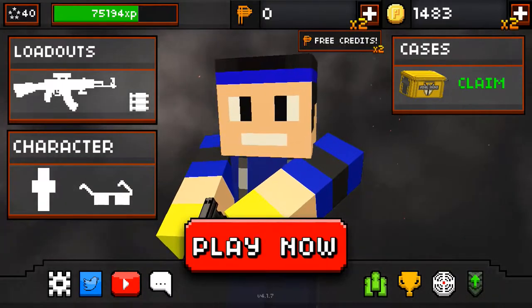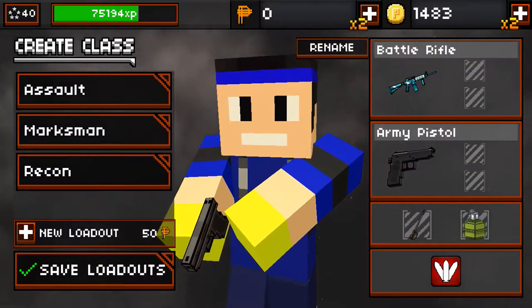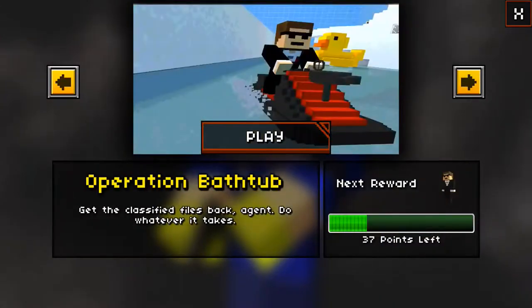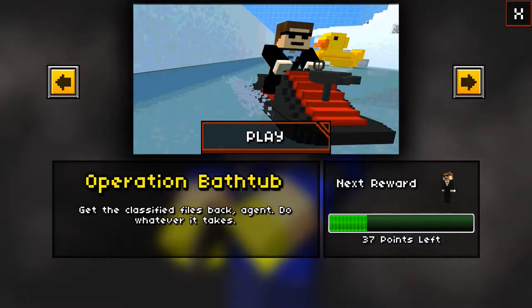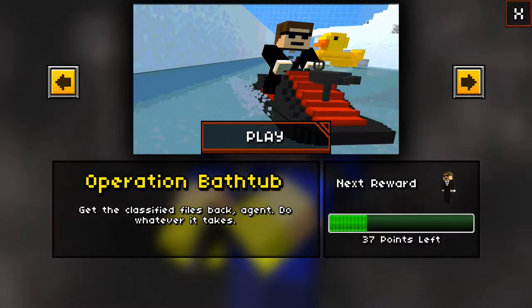Hello everyone, Caller Rondoway here and today I'm back with another Pixel Strike 3D video. In today's video we're not going to do a gameplay on a gun — we're going to be doing one of the missions. We're going to be doing Operation Backtube. In the description I'll do a game mode that says get the classified files package and do whatever it takes.